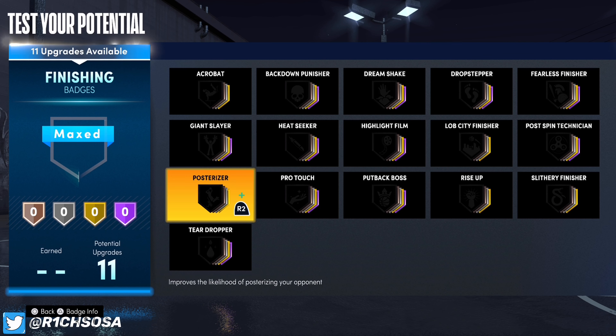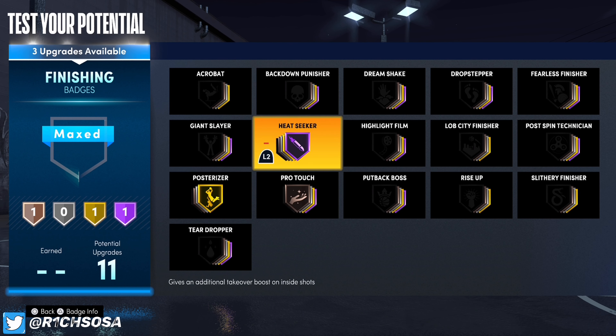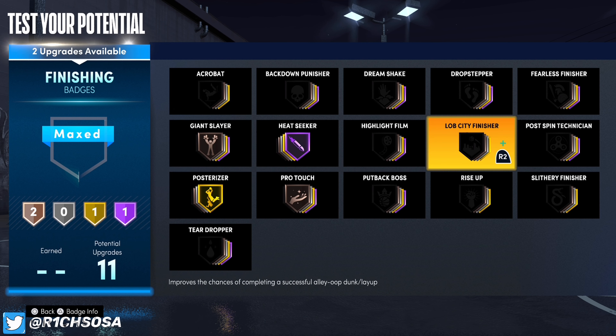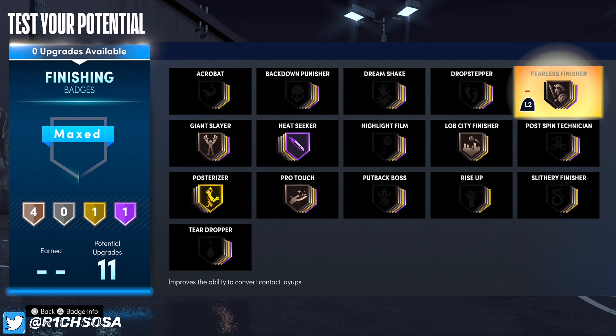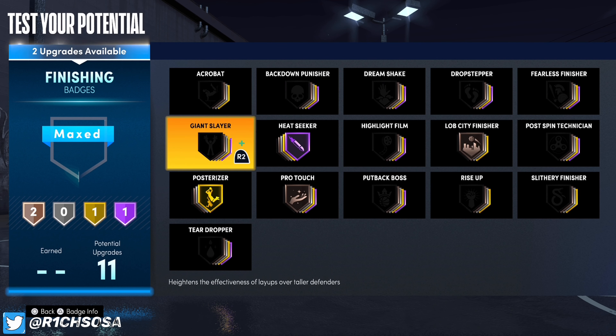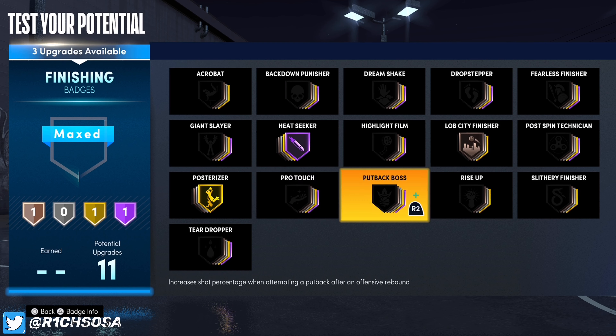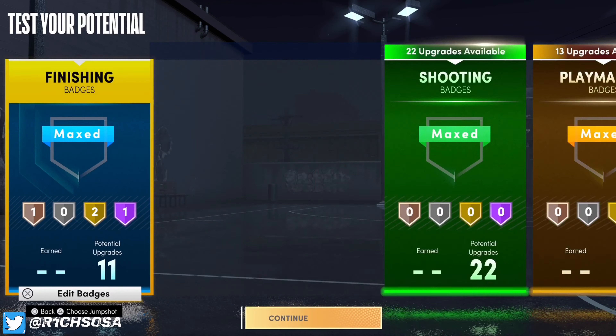For finishing badges, we're going with gold posterizer. We're also putting on hall of fame heat seeker — that badge will boost your takeover really quickly. For the last hall of fame finishing badge you have options: pro touch, giant slayer, lob city finisher, or fearless finisher. You at least want to keep on lob city finisher so you can catch oops at an effective and efficient rate.